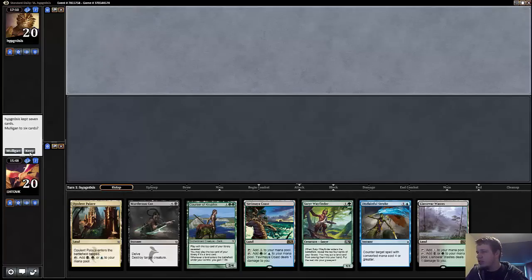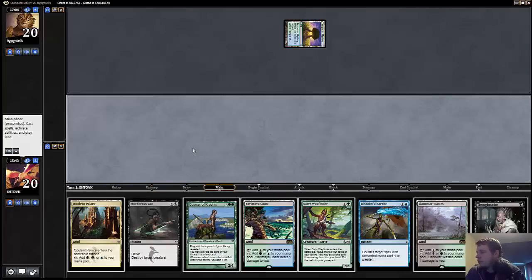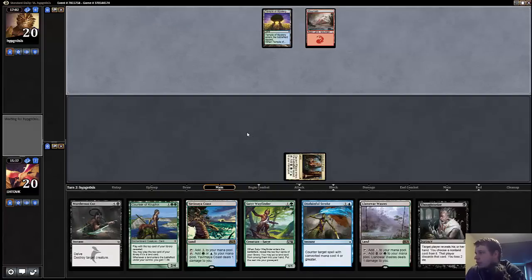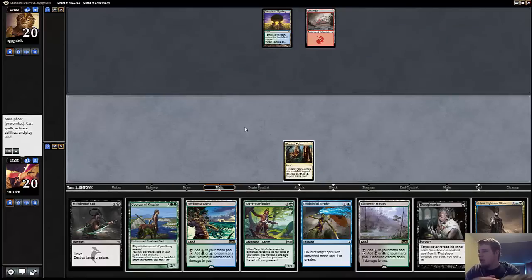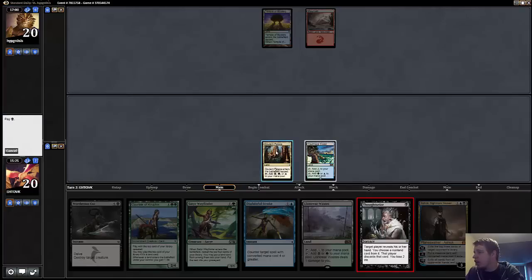Alright, we have a hand — it looks great. And we also have a puppy. I don't think I'm really in a rush to Thoughtseize him. I might Thoughtseize this turn because ideally I would want to get Ashiok online. And then if he does something like play Savage Knuckleblade, I can go Wayfinder, cut it. Yeah, I'm just going to go with the Thoughtseize here. He has Aether Spouts — Jesus. That is a magic card, a little rough against Thoughtseize.